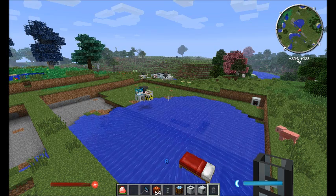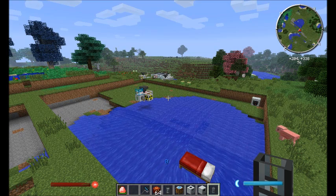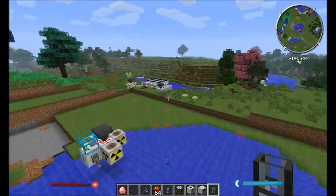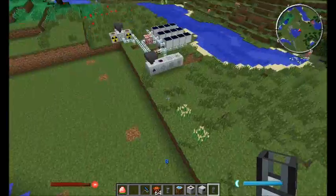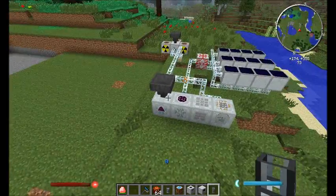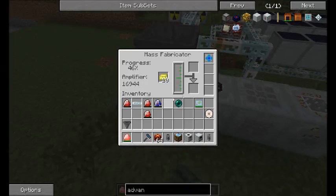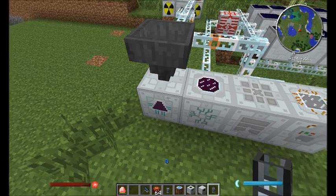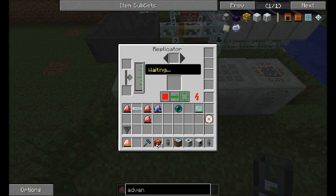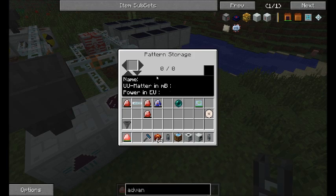How you make things in IndustrialCraft is pretty much the same as anything else — I've done a video on this but I'll reiterate. You put items in your scanner and it scans things. You put scrap and power into a mass fabricator and it makes you mass. You put that mass into a replicator, and you can use a pattern storage to store all your stuff.